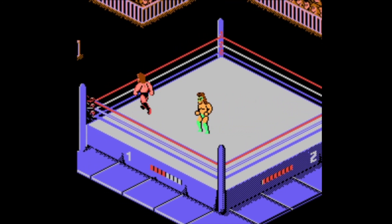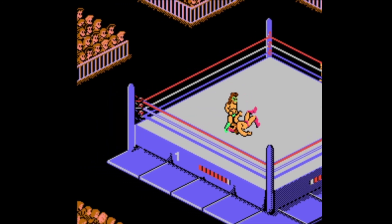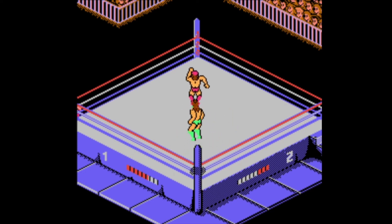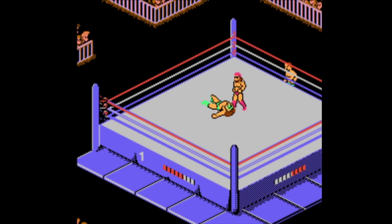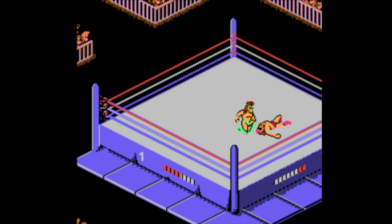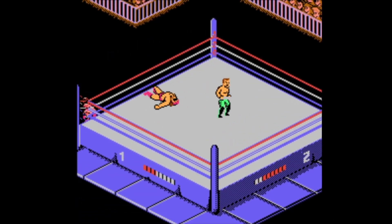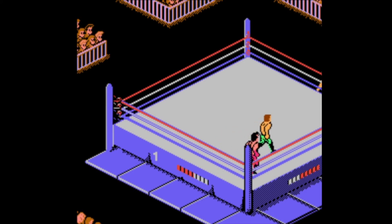It's a Survivor Series, so we still have to beat the other two. Warrior throws people around — he's the only one who can do that gorilla press toss. They added some variety to the characters, though most are similar. There's no time limit that I can tell, which is another improvement — no more clock ticking down with ties and stuff. So they got rid of a lot of things that didn't work in the previous game, but they also added some things that aren't so great, like the simplicity and bare-bones feel.